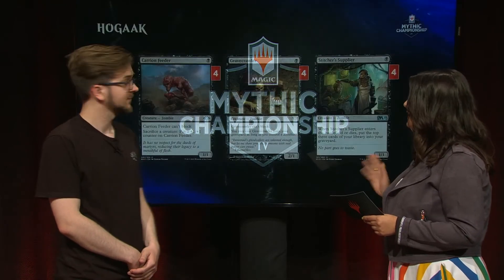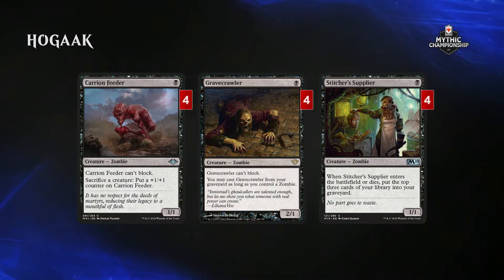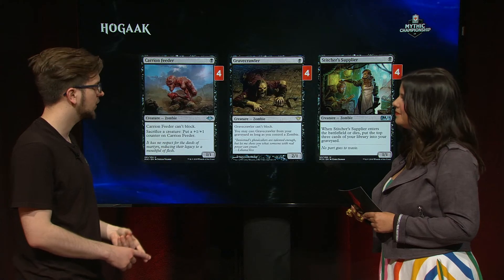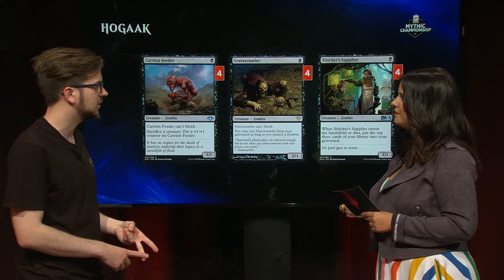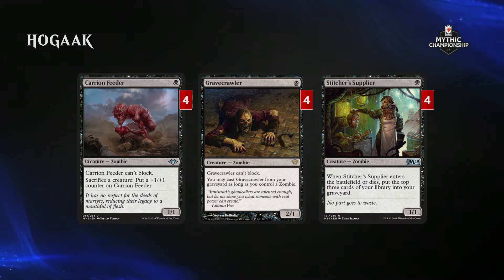Spooky is the right word for it, especially when we come to these first creatures you're playing in your deck. Let's take a look at your Zombies: Carrion Feeder, Gravecrawler, and Stitcher Supplier. Tell me why these are important in the deck. So basically this deck is a graveyard aggro deck built in its entirety around the cards Hogaak, Carrion Necropolis, and to a lesser extent Vengevine. Those Zombies serve that role well.